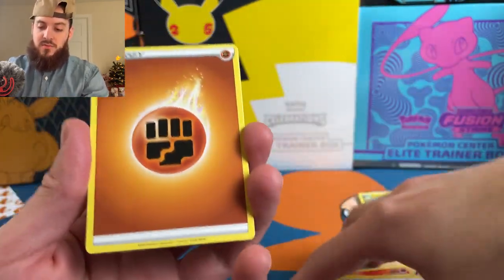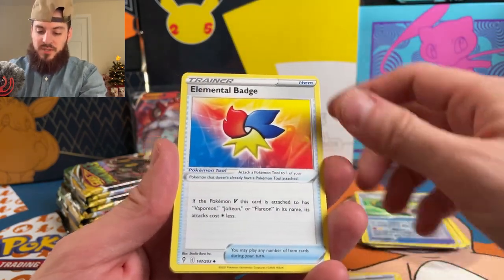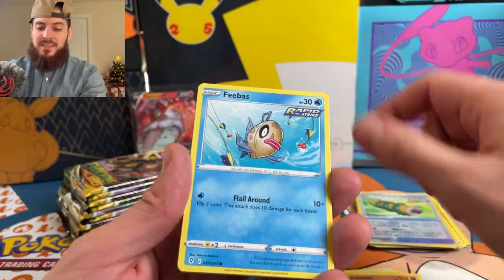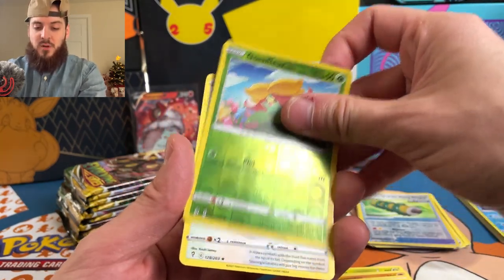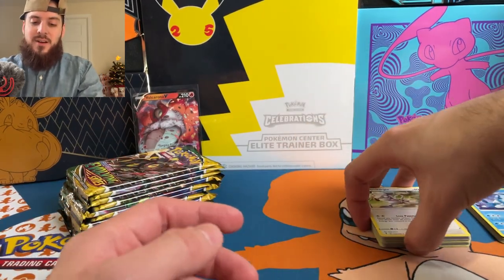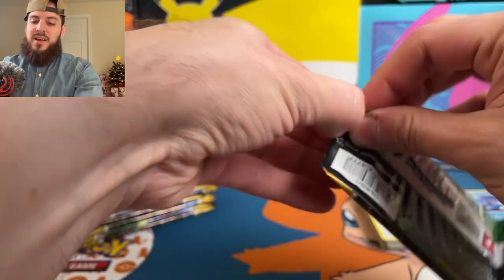Starting off with the fighting energy — Switching Cups, Elemental Badge, Shelgon, Glassifluor, Hippopotas, Feebas, Lily Pup, a reverse Glassifluor, and a Smeargle non-holographic rare. Come on, come on — where's that card at?